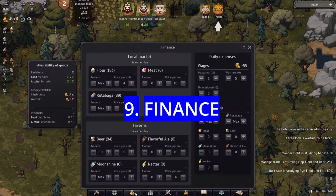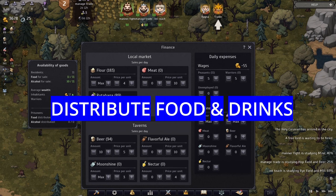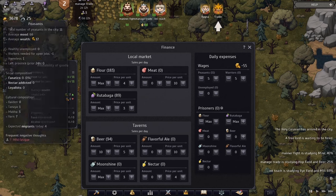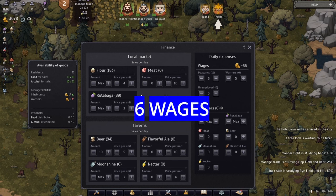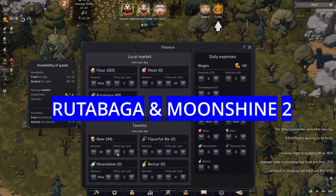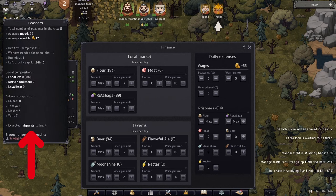Now take a look at the finance menu. Here you control the local demand for all your food and alcoholic drinks. You always want to make your people happy, and more migration will come to your town. I recommend setting six wages, flower to three, wheat/rye field to two, beer to three per unit, and moonshine to two per unit — set everything to the maximum amount so they can always buy it and get the happiness value, which brings more people to your city.